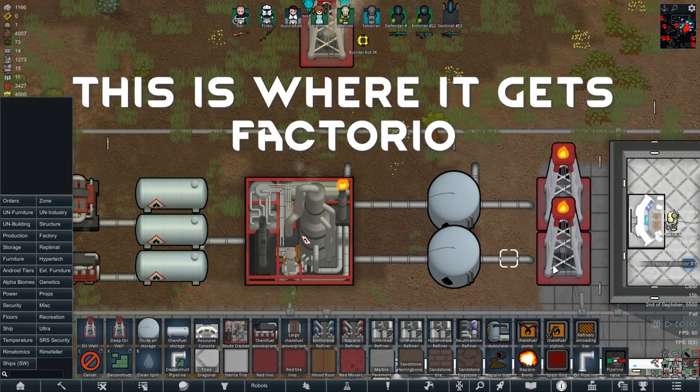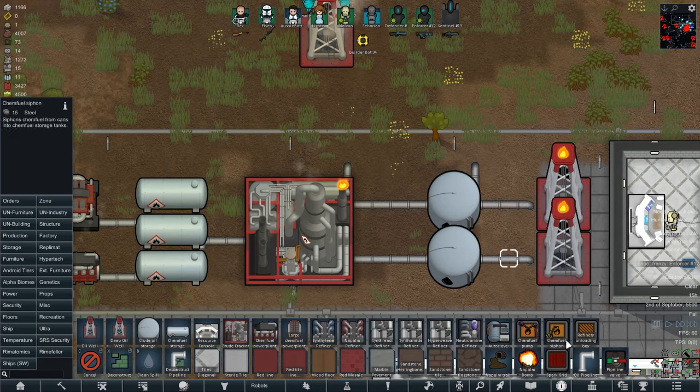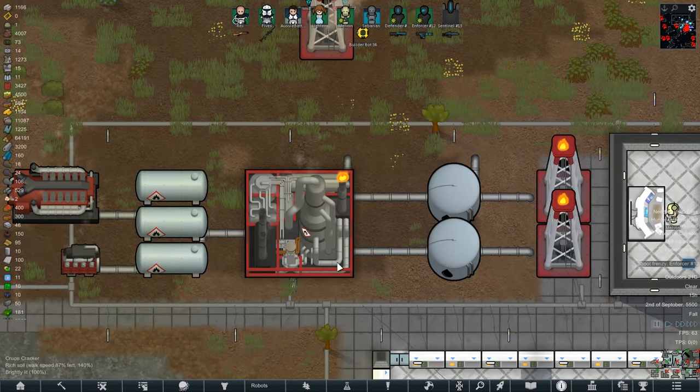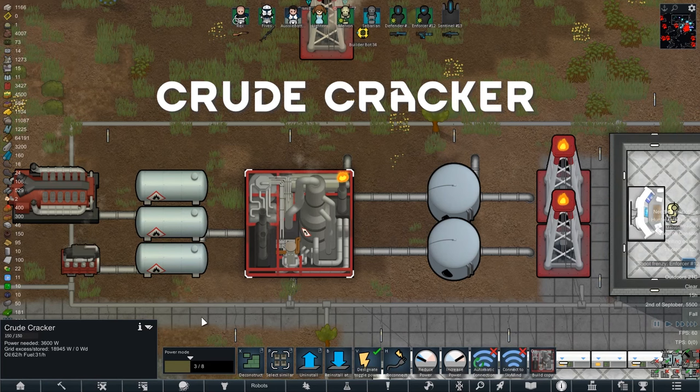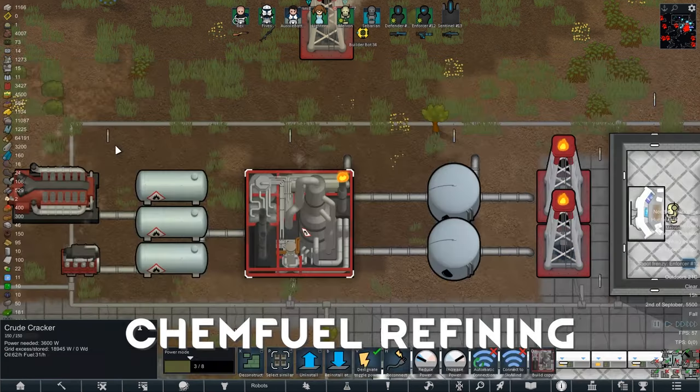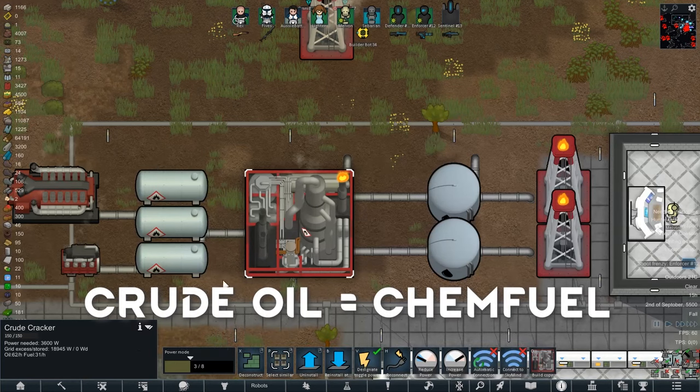Once production has begun, you will need to store that precious oil. You will need to build some pipes, found here, and then lead them into a crude oil storage tank, found here. Now what's this crazy monstrosity? It is a crude cracker. You can use it once you have chem fuel refining researched, and it will allow you to turn oil into chem fuel.